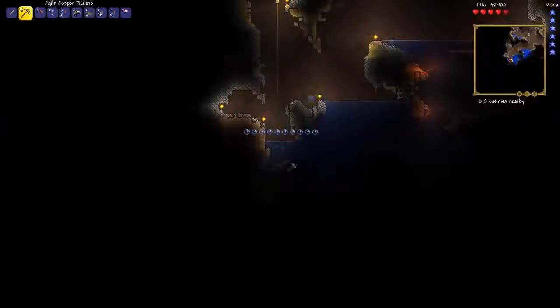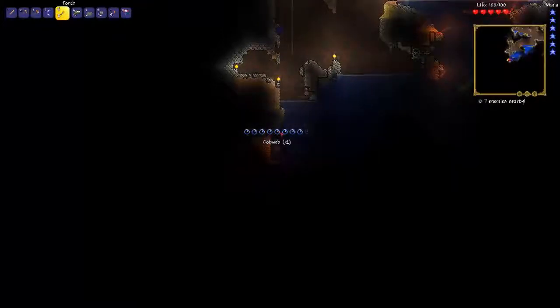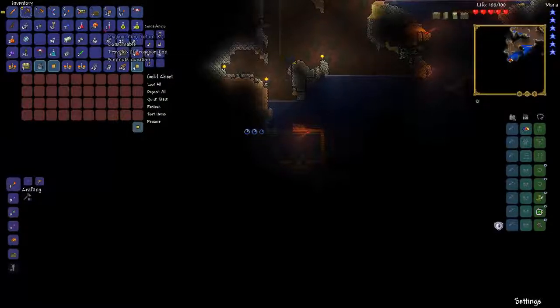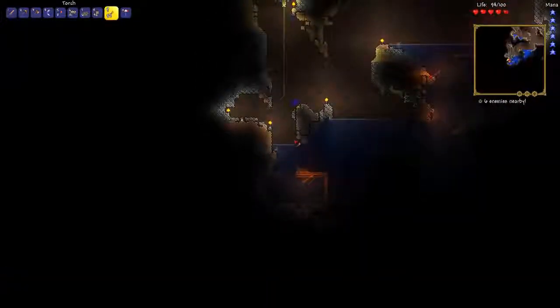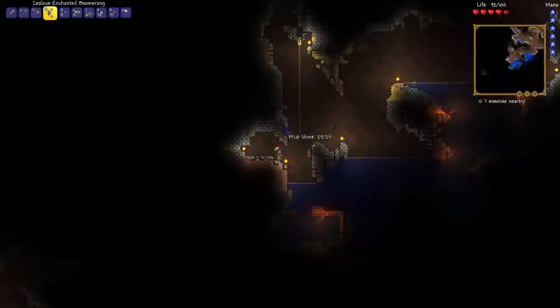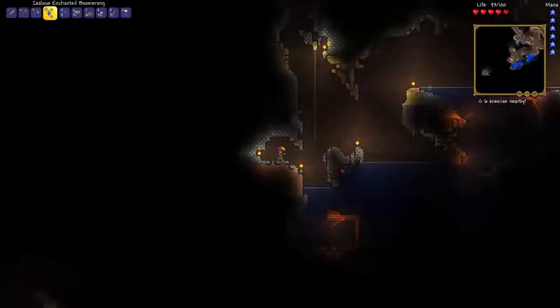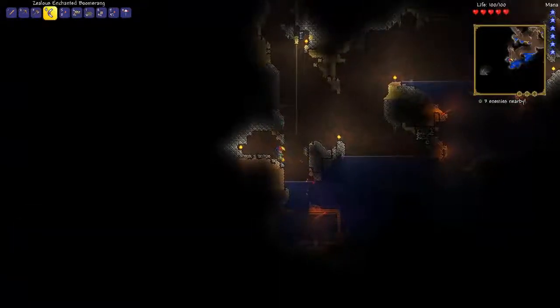I actually found one of these mineshaft structures near water and accidentally flooded it a bit. We got Hermes boots which make you run faster — really good. Also got healing potions for better health. Let's get out before we drown. We started drowning a little, and I can see a miner mob — mobs get different as you go deeper into the world.